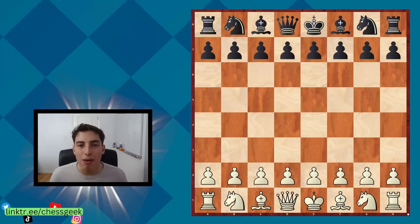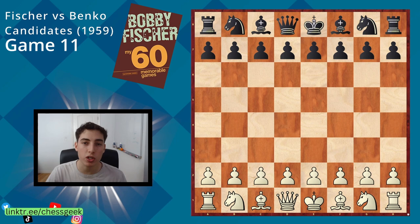Hello everybody, welcome back to the Chess Geek channel. Today, from the 60 Memorable Games, we're looking at Fischer vs. Benko. This game is really interesting because it's the quickest game — it ends in just 27 moves. Benko is a really well-known player; he's the inventor of the Benko gambit and a top-class player. But he gets destroyed really quickly in this game.